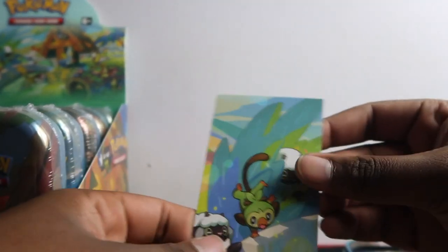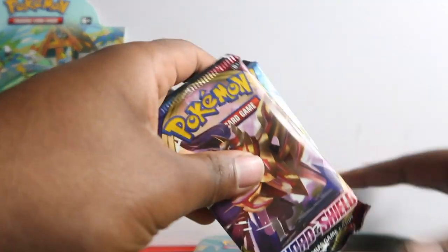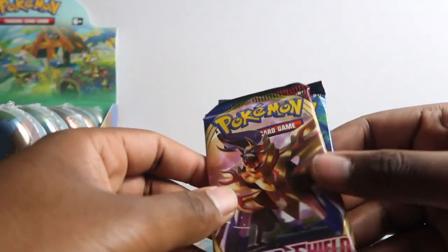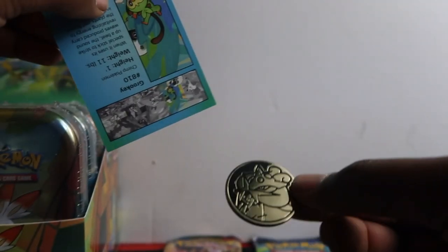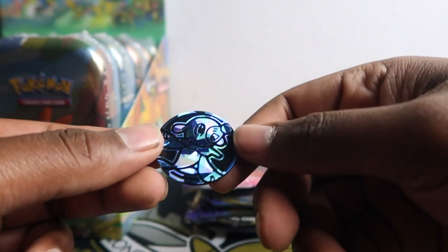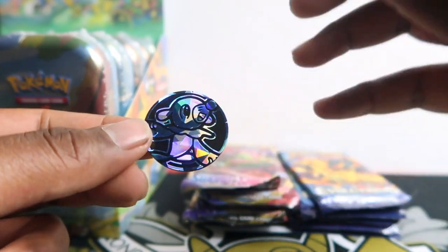We get an Empoleon coin. The art card is the same as the cover, so if you're trying to collect that, go for the covers. The packs are two sick packs — one Sword and Shield and one XY Evolutions. I opened another one and we got a Raikou coin. There's another different coin here too, so you can get different coins in this set. I'll show you all the different variations.